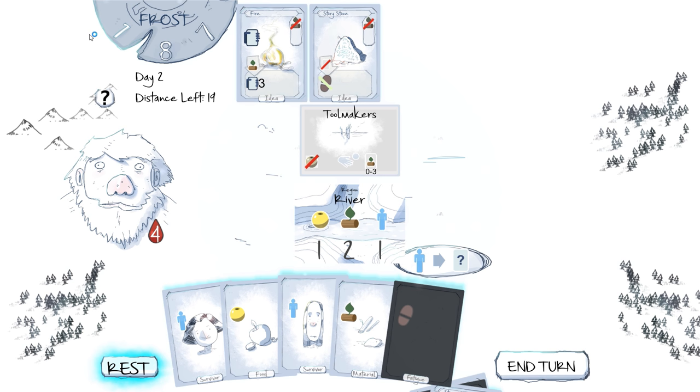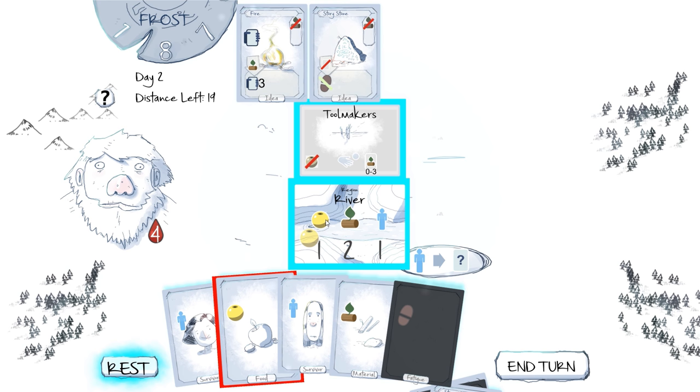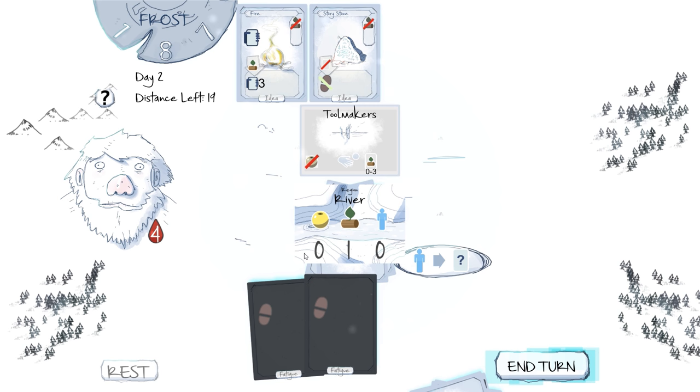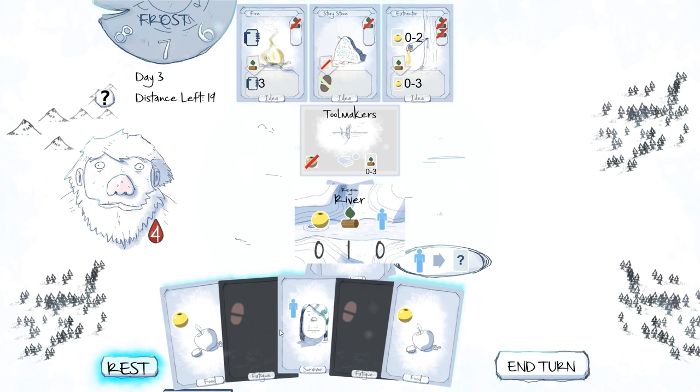Up the top is the frost counter. If we take too long it gets to zero, and we can rest if we need new cards or we need to recover fatigue, or if we fail to pass our test in time. So there's going to be an interesting balance of building your deck. The wood goes here. Can't complete it this turn. This one would have been throwing away some food to get a whole bunch of wood, which would be quite nice. This one's a card drawing card. Just have to rest. The frost counter goes down and we are short on stuff.